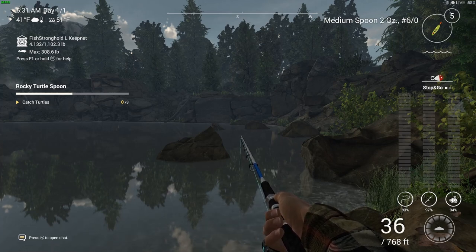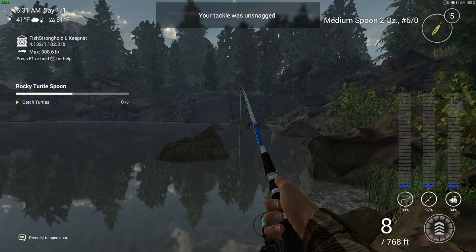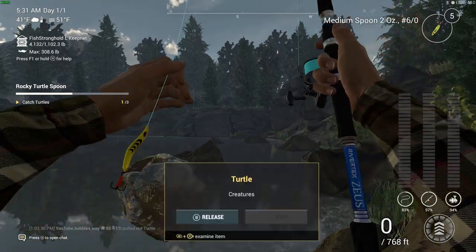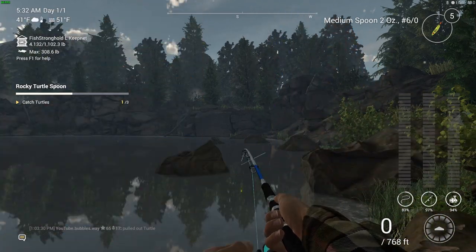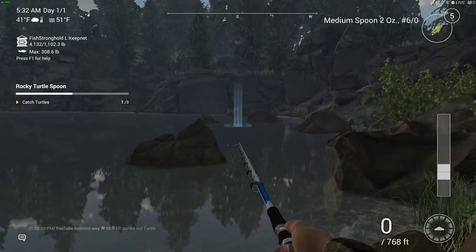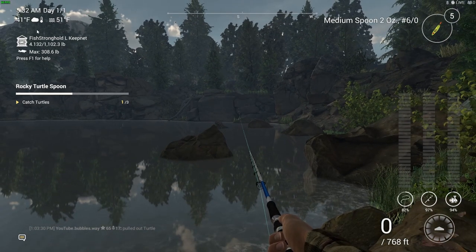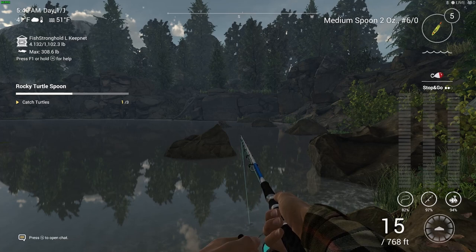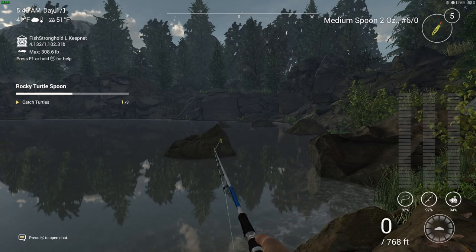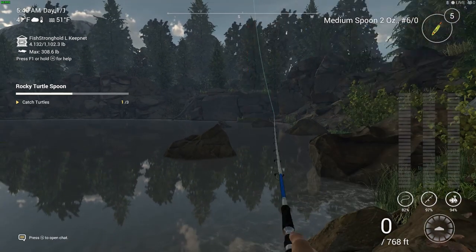As long as you're using a spinning rod — doesn't have to be the same as mine — and some kind of lure, you will eventually catch these turtles. It didn't take me too long once I found the spot. Once I caught the first one I kept doing the same thing — casting straight in front in between those two rocks — and that seemed to work to get all three turtles. I thought it was going to be a struggle because I did keep bringing in quite a few shells and the odd fish here and there.